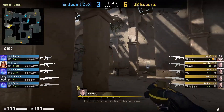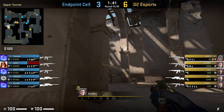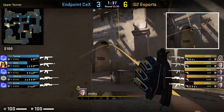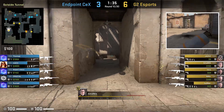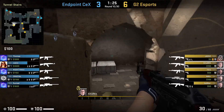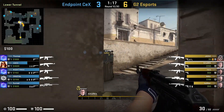Omniac goes tunnels and shows presence, keeping the B players honest by nading close, flashing, and then throwing a lurk smoke that blocks off the crucial AWPer's view. The lurk smoke puts a lot of pressure on the CTs, as teams have been executed through the smoke, or a player can lurk to the right boxes using the one-way or left of the smoke. This smoke pulls out nades from Endpoint, and Omniac doesn't have any other nades, so he goes to lower tunnels.